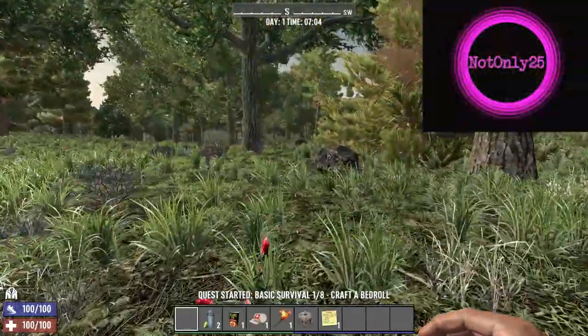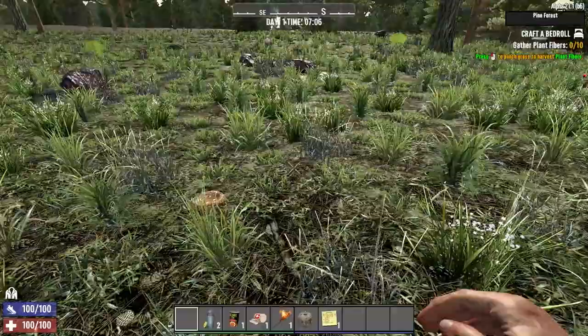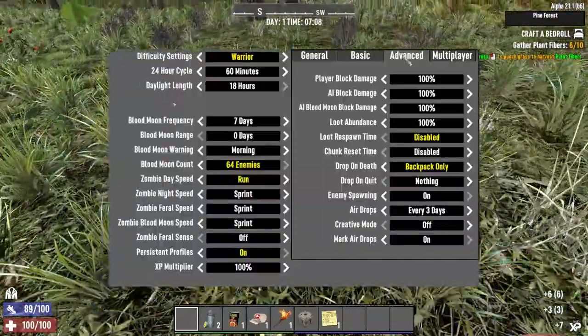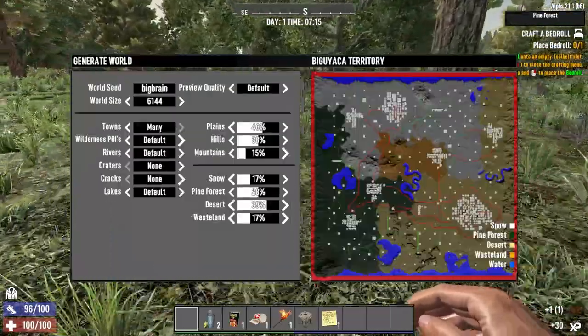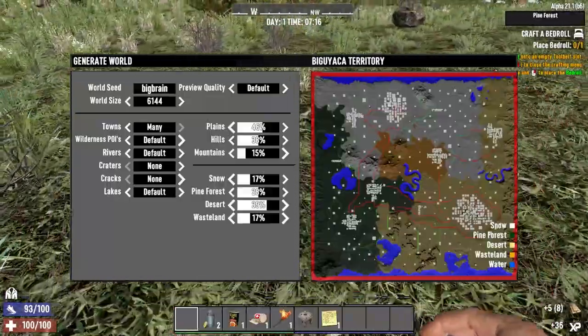We're in a new world, new series - I can't wait to get started. We're doing a more intellect-focused run this time around. The series is called 'Big Brain.' Play settings are on the screen now - it's Warrior, always run, loot respawn off, 64 max alive, all that good stuff. The seed details are on the screen now, just a little 6K map.